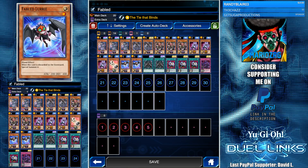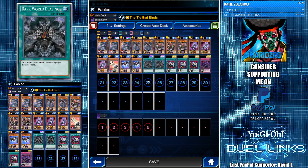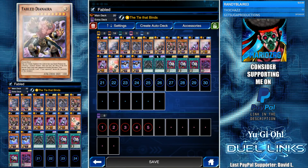The boss monster is Fable Dianyra, an eight-star Light Fiend monster. You can tribute summon it by tributing just one Fable monster instead of two, so if you use Dark World Dealings to send Lurie or Ganachia to the grave, you can tribute it for Dianyra. Its effect changes the first normal spell your opponent activates each turn — making them discard one card instead.